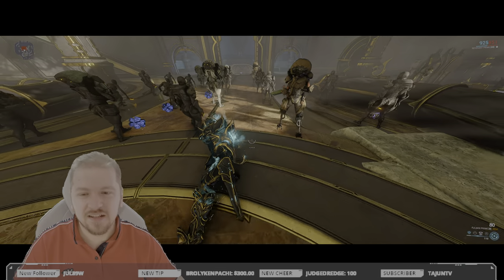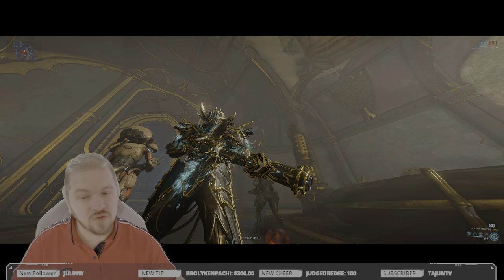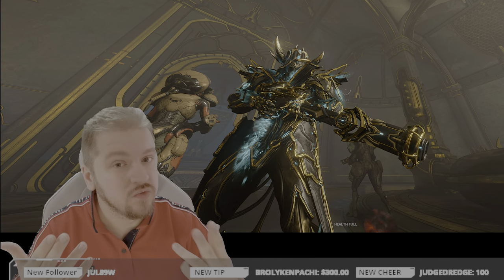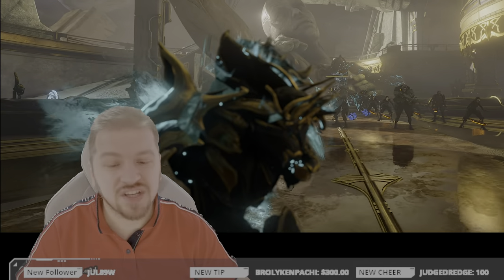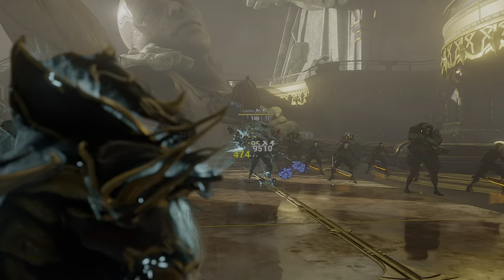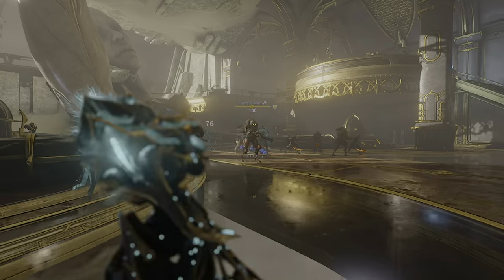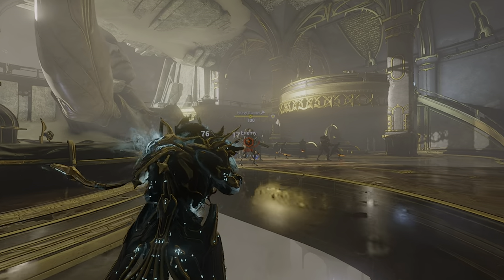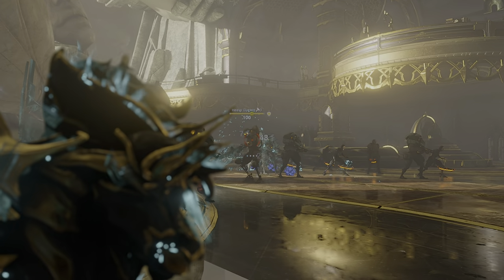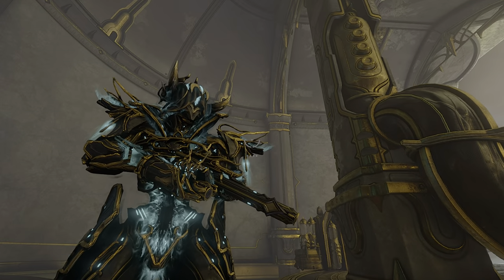Let's begin by checking out how the weapon handles without any mods equipped. The Fulmin Prime is a Mastery Rank 12 rifle with two fire modes. In primary fire mode it's a semi-automatic projectile-based attack with infinite body punch-through. The range is 23 meters, but the damage drop-off starts at roughly 12 meters — past this point you will be losing some damage from the projectile.